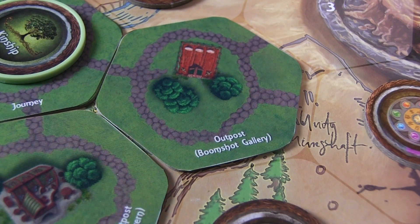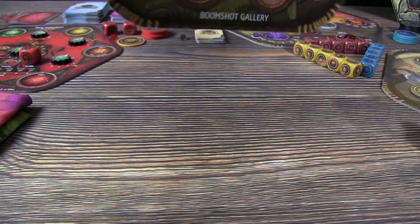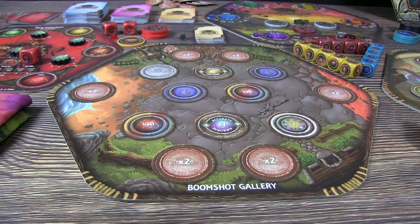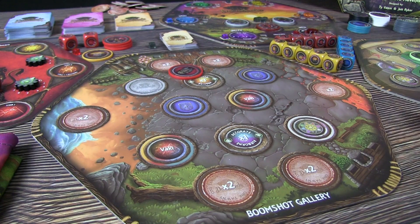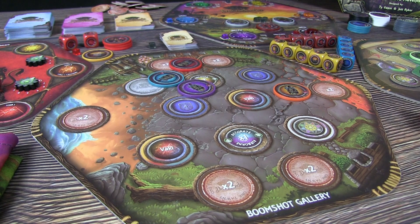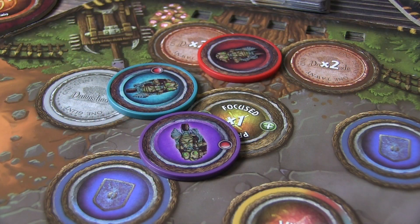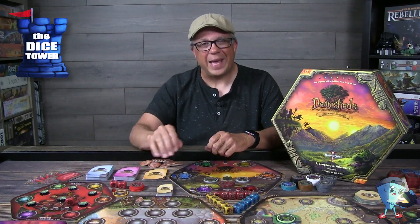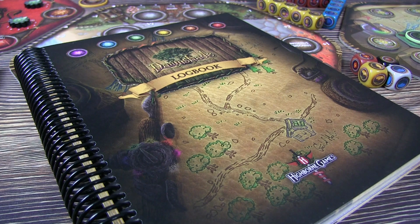My favorite outpost has to be the Boomshot Gallery. First thing you'll do is take the battle mat and flip it over — you'll see all the potential prizes that you can acquire, all kinds of things that can help you throughout the game. The thing here is that you're going to have to pay for every shot taken. You're going to be flipping or flicking your cogbots into the prize arena and trying to gain the different prizes. Wherever your cogbot lands, whatever it's closest to the center of, that will be the prize that you gain. But remember, you have to pay 20 for every shot taken — it's just a fun mini game. And all these outposts might have rewards and things that you need to acquire as well, which you'll consult the logbook for.